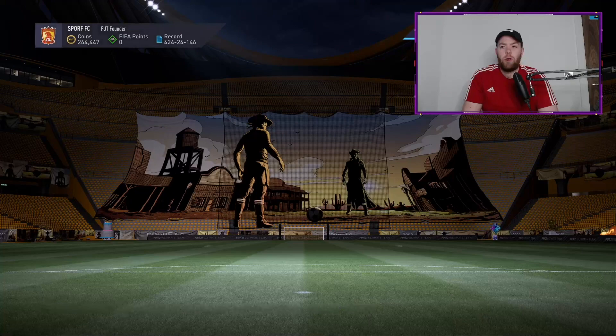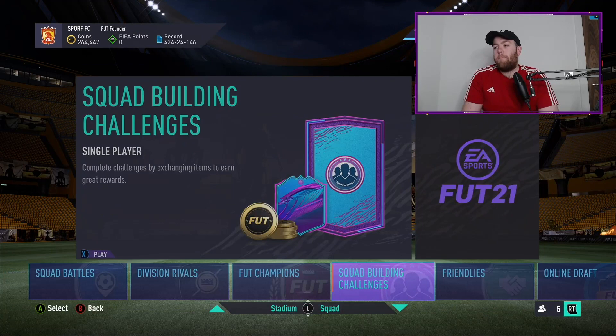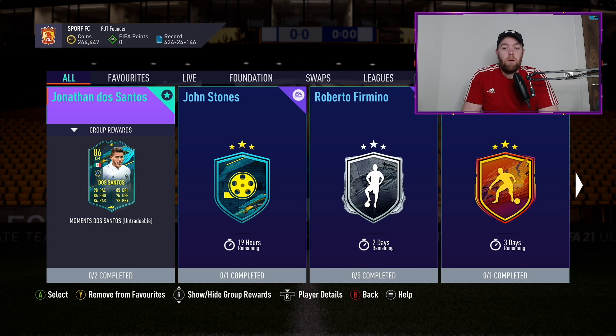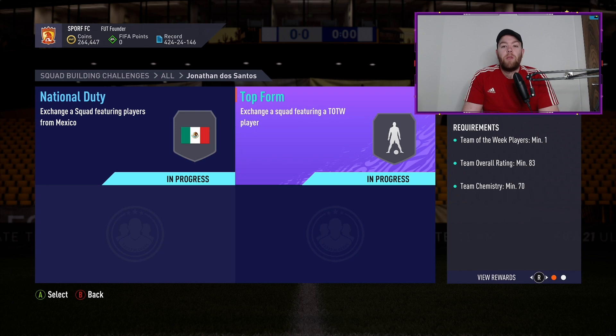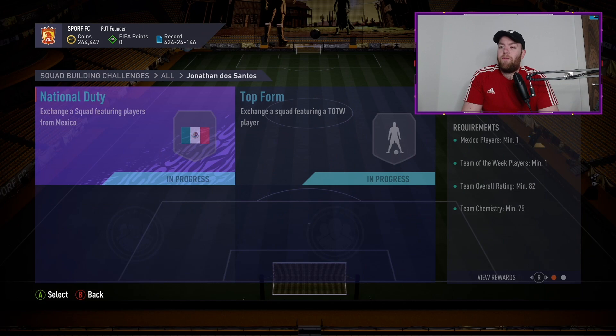Let's get into the Squad Building Challenge menu. I've been playing rivals tonight and it's been very, very bad — I think I've played six: one win, two drawn, one lost three. Terrible. We've got two parts to the SBC: National Duty, which requires minimum one Mexican player, one Team of the Week, minimum 82 rated and 75 chemistry; and Top Form, which needs minimum one Team of the Week player, 83 rated overall and 70 chemistry.